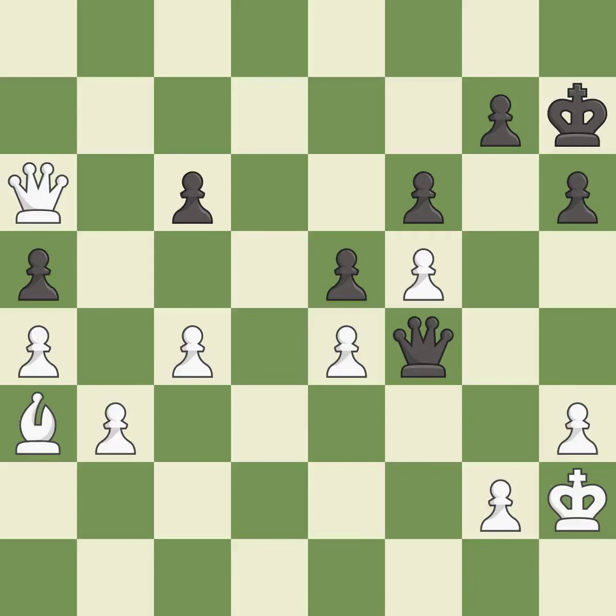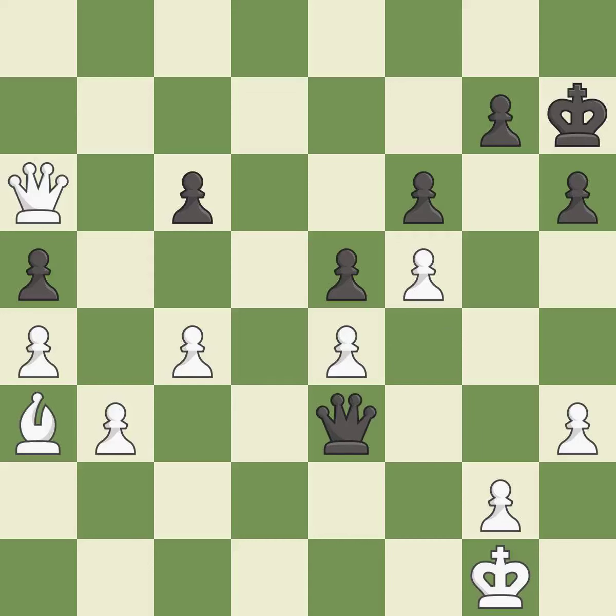Right on target — it is best. This evades the check from the queen — it is best. This forks multiple pieces — it is best. This overlooks a better way to evade the check from the opposing queen — it is an inaccuracy.